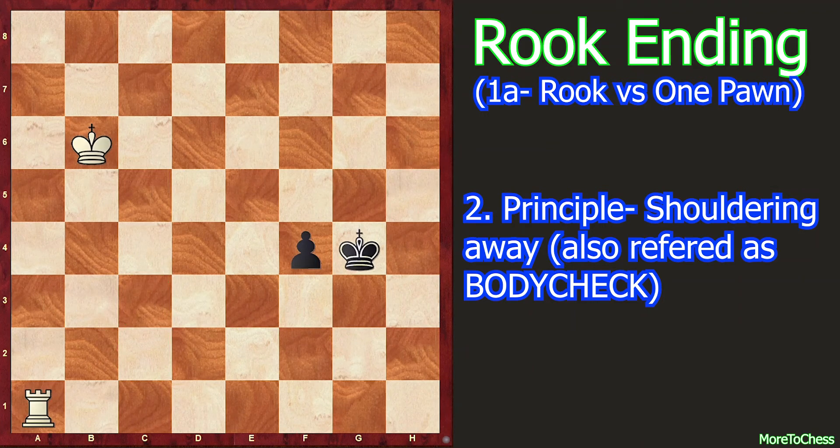The third position is also known as shouldering away — a very important example for understanding many rook versus pawn endings. White's rook is excellently placed on the first rank, controlling the pawn's queening square of g1 from a distance. If Black plays f3, f2 with the idea of king g3, g2, then White's king will arrive at e2 just in time and win the game. Black can do much better by shouldering away White's king, even though this involves blocking his own pawn. The move f3 seems reasonable but loses after f3, king c5, f2, king to d4, king f3 — opposing the White king — king d3, king to g2, king e2 — controlling the f1 square — and White eventually wins.